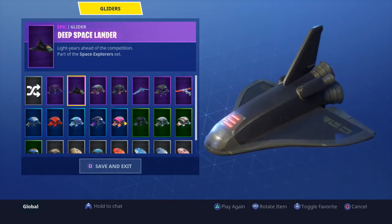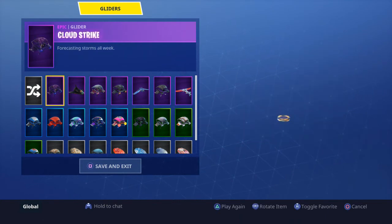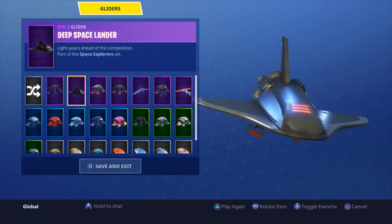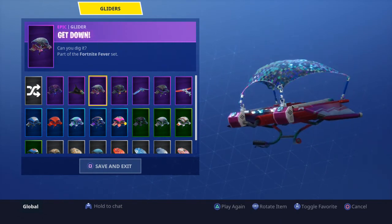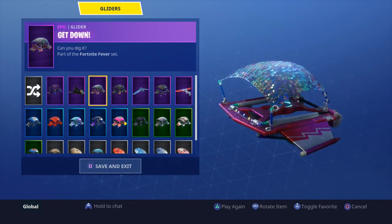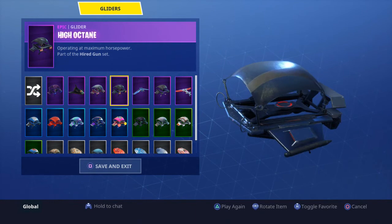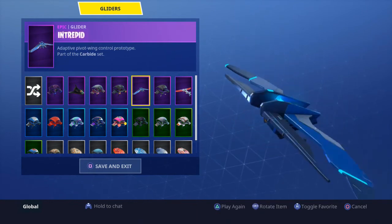The gliders — I have a lot of these but most of them are from battle passes. Cloud Strike — I bought this one, it came out a long time ago. Deep Space Lantern — it's pretty cool but a little loud. Get Down — this came with the Sparkle Specialist in season two; it was my first glider I think, besides the free one, and I really wanted it so I used it every single game. High Octane — I never used this one, I just got it so I could have it.